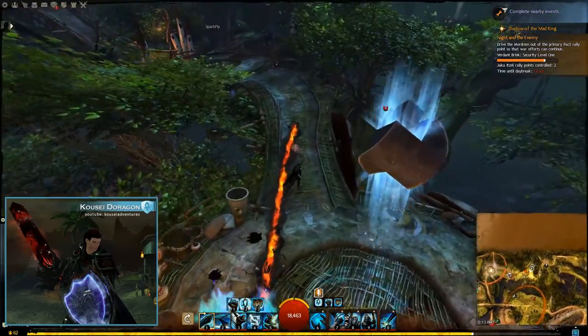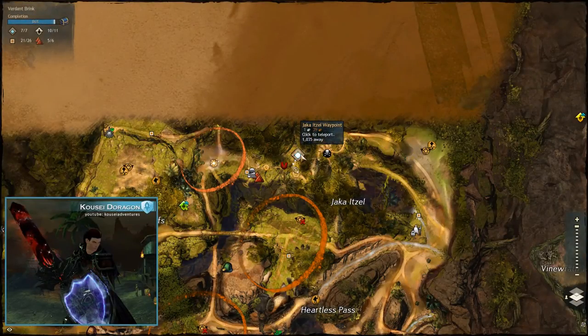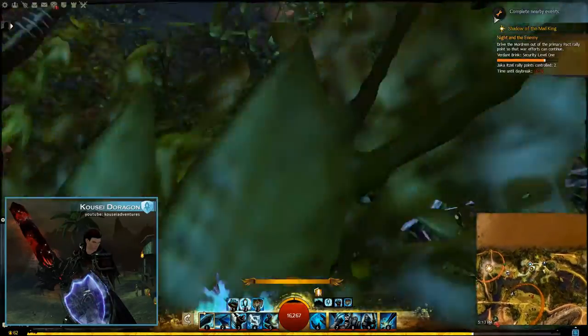Today I wanted to show you how to get the Flax Garden at the bottom of Xhaka Itzo Waypoint in Verdant Brink. It's really simple — get to the waypoint and jump, and just survive the trip down.